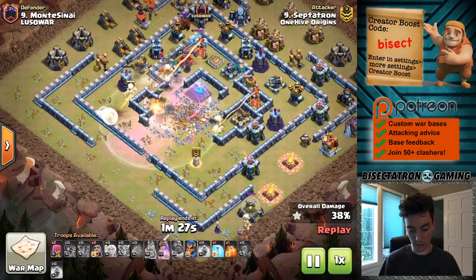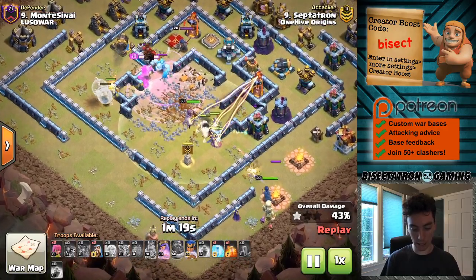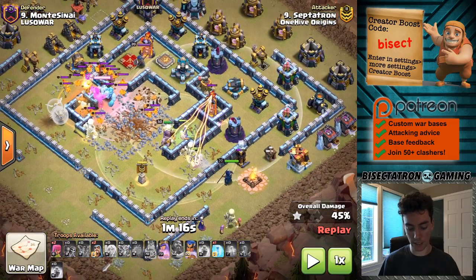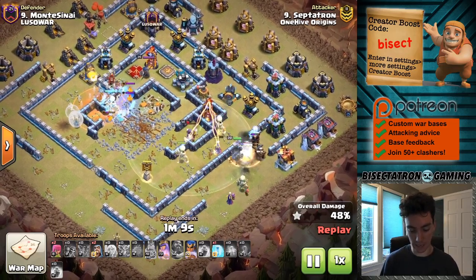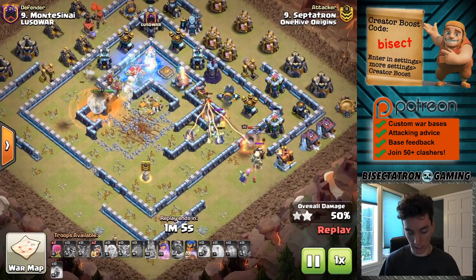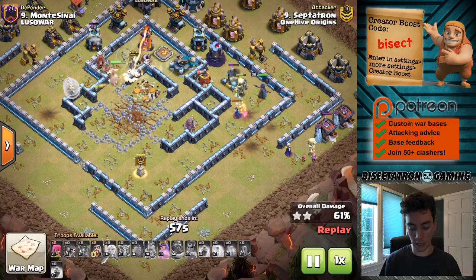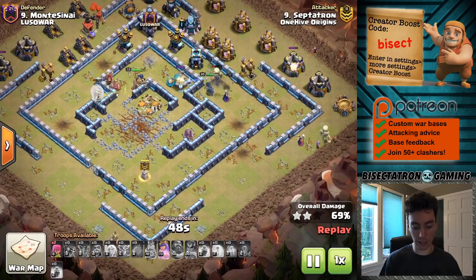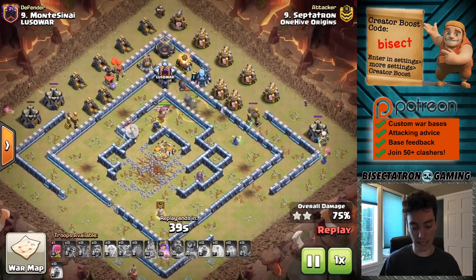The Super Witches don't get targeted as long as the skeletons stay out in front of them, coming in with the Royal Champion. The multi-inferno is not actually going to take down the witches that fast — they have a lot more hit points than a regular witch. They're going to stay up a little longer, as well as the Royal Champion doing her thing. The multi-inferno goes down right here as the Super Witches lock onto it. Still have those skeletons out tanking. My queen is still alive, going to use her ability. Time is your enemy — this base is done, only a cannon and a mortar left.